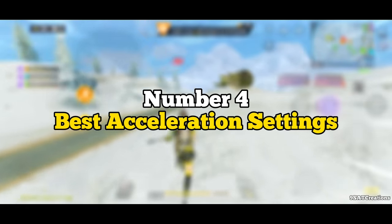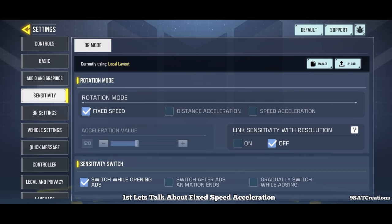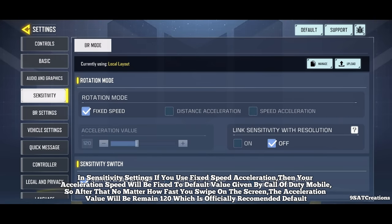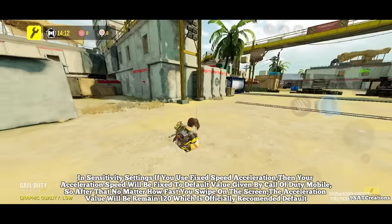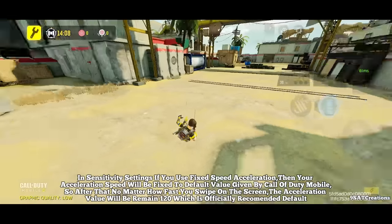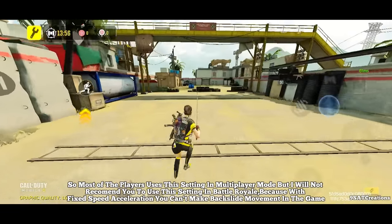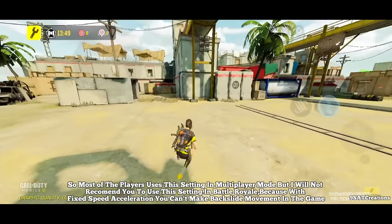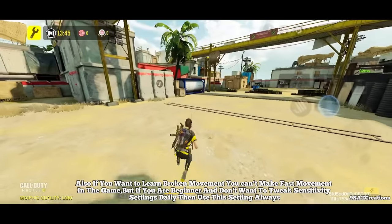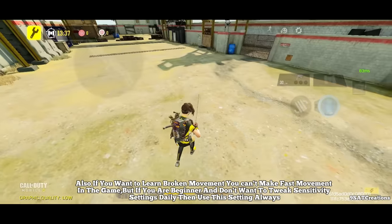Number 4: Best Acceleration Settings. In sensitivity settings there are 3 main settings for acceleration. First, fixed speed acceleration: your acceleration speed is fixed to the default value given by COD Mobile, which is 120. No matter how fast you swipe, the value remains 120. Most players use this in multiplayer mode, but I won't recommend it for Battle Royale because with fixed speed acceleration you can't make backslide or fast broken movement. However, if you're a beginner and don't want to tweak sensitivity settings daily, then use this setting.